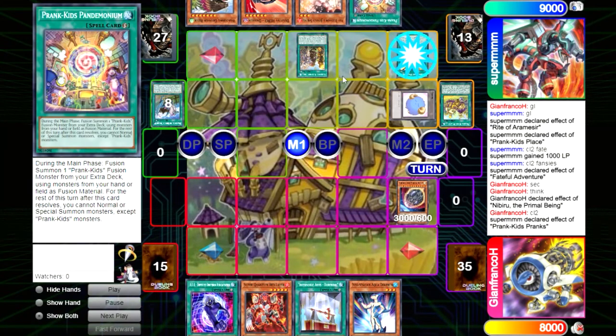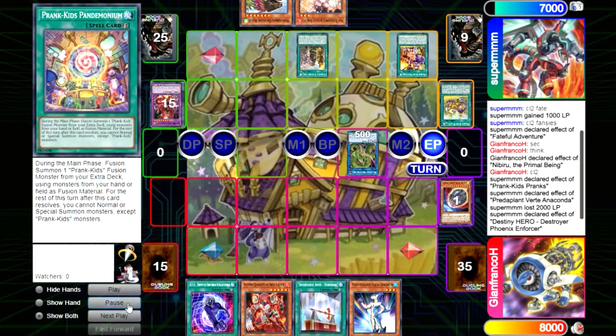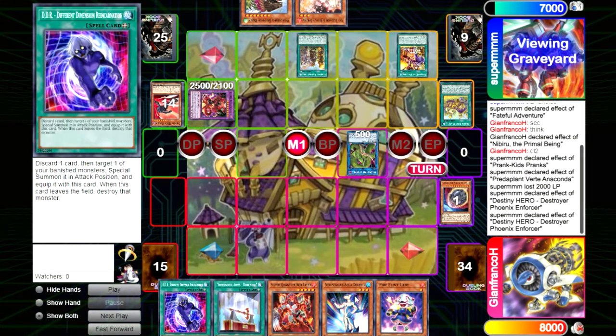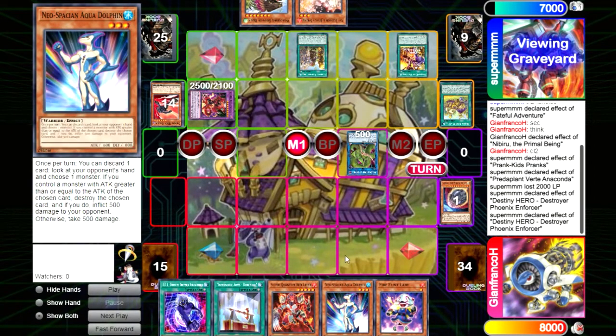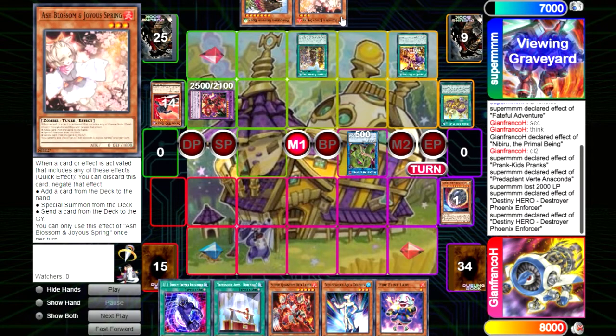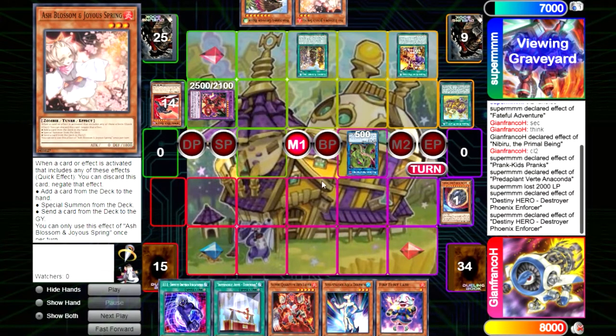He summoned DPE, Nib'd it, and then we top deck an extender. At this point we should win because he has two interruptions and we have like full engine — five cards. Dolphin should trade with Ash. The problem is two things: first, I get greedy and don't want to discard Dolphin right now — I want to use Salt Search first. And basically that's the main issue, because I should think that if this is Ogre or Ash, I'm winning if I sequence correctly. If this is Nibiru, I don't think I have any answer. So I should just assume this is Ash or Ogre and OTK.